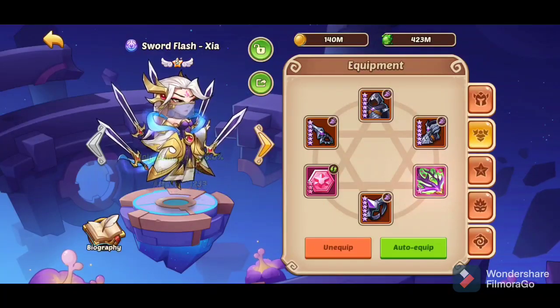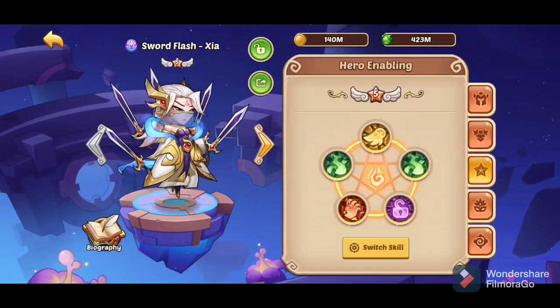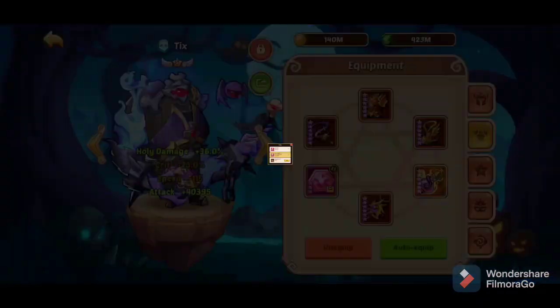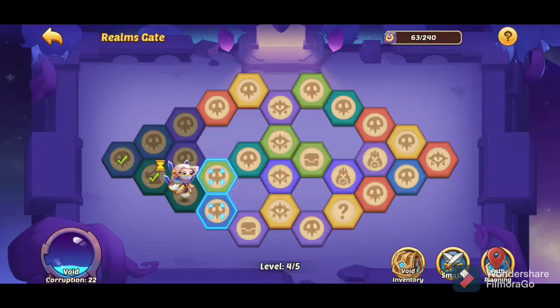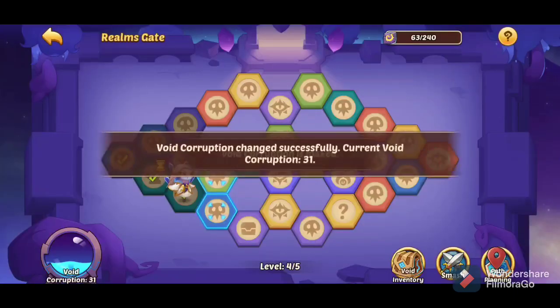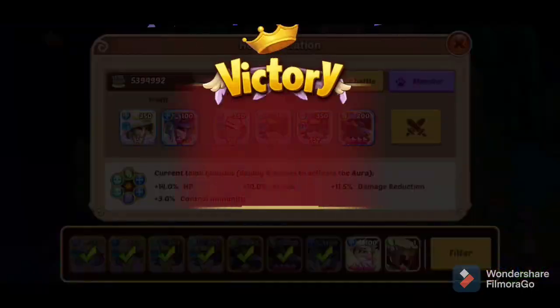I also had a speed attack stone on — if I actually had a holy damage attack stone it might have helped. I still have a speed setup so I didn't really optimize before going to the void. I'll toss on a holy damage attack stone real quick. Crit crit attack is better in the void for Tix, but I don't have that just yet. Let's go to the bottom.